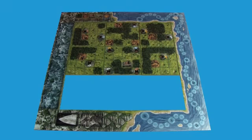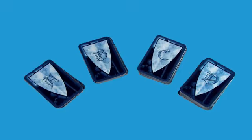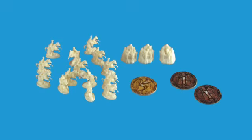The cards have letters on their backs, representing the order in which they will appear in the game. The A cards are shuffled and placed on top of the B cards, and so on.